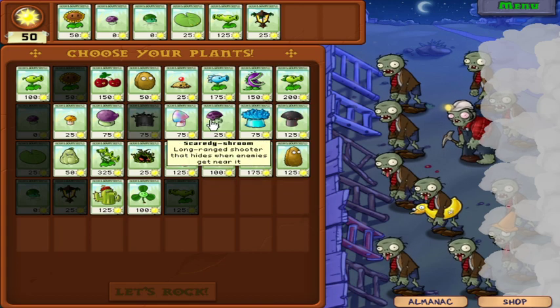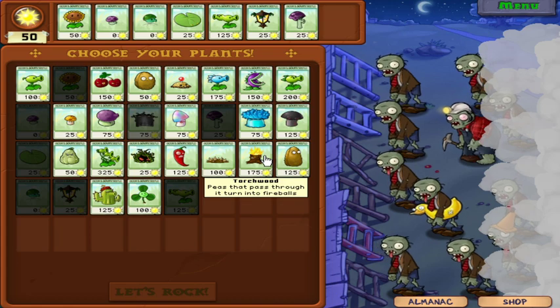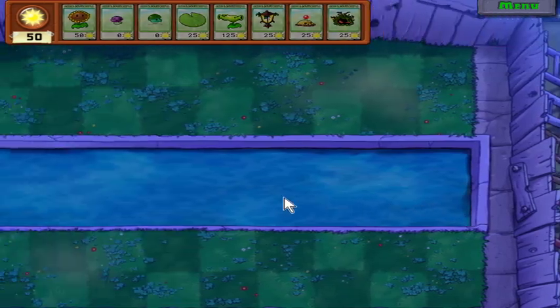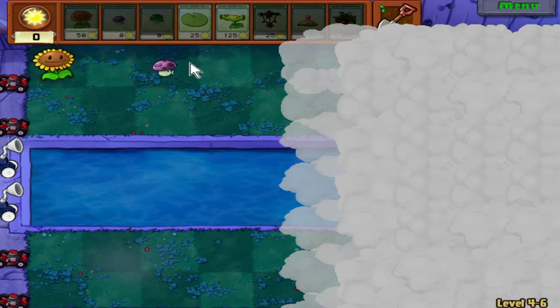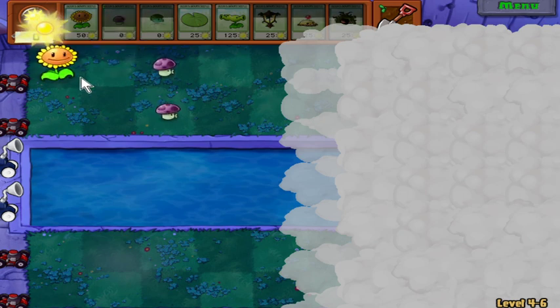Just figuring out what I want to tackle this with. Almost forgot the spud mines — never forget the spud mine. The miner zombies are going to be a bit annoying, but luckily they can only be on land, not on water, so you just need to get it set up to take care of the flank.